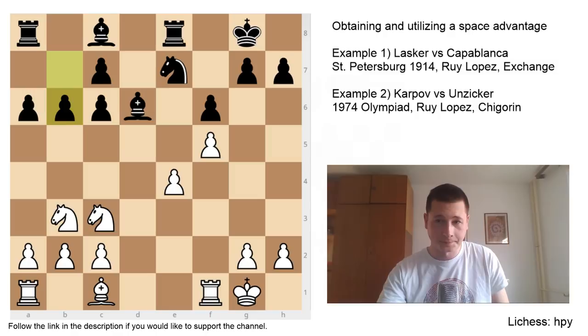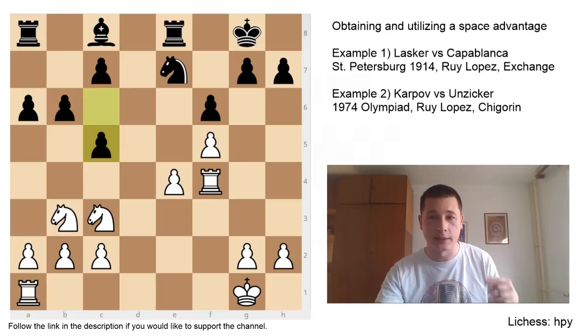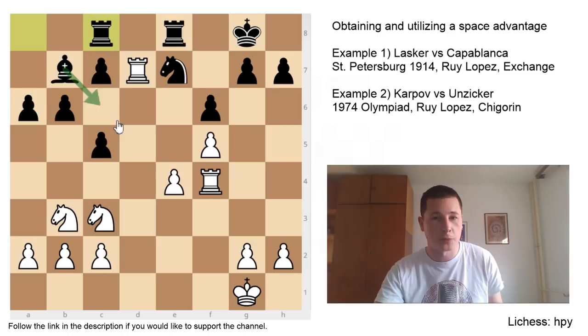Coming back to the original position: after Nb3 for White, F6, a very logical move — how many of you would find the move F5? The engine doesn't like it, because had Capablanca played correctly, this move doesn't make any sense. But in these circumstances it was perfect — a simple space-gaining move, restricting Black's pieces, playing against the bishop on C8. Capablanca's chance was Bxf4, Rxf4, C5, and after Rd1, Bb7, Rd7, R8c8, Capablanca would have had an advantage. This bishop would have been a monster piece, much better than any of the knights. He could have survived the position.